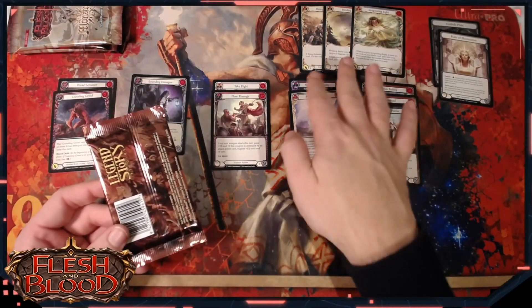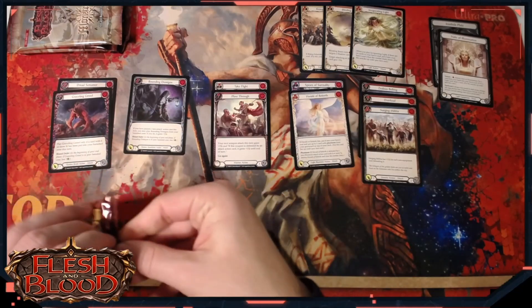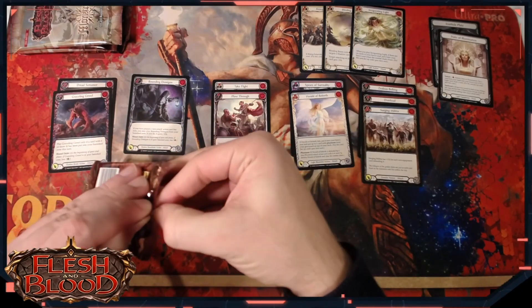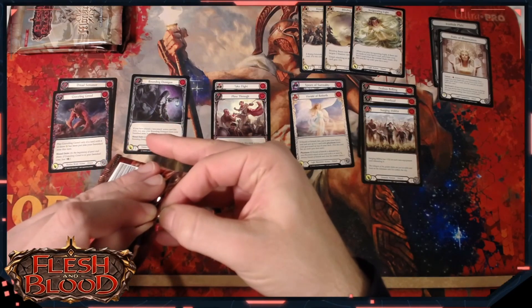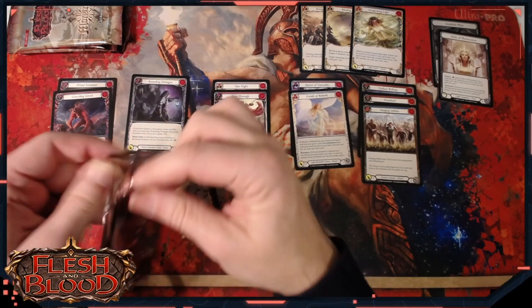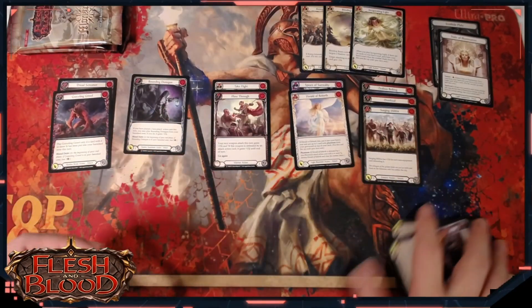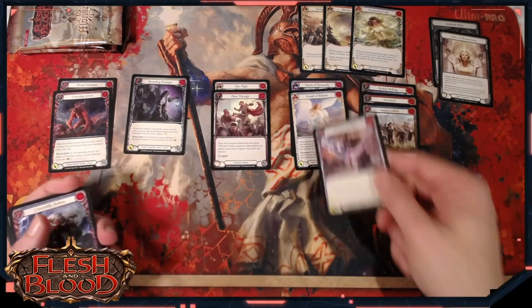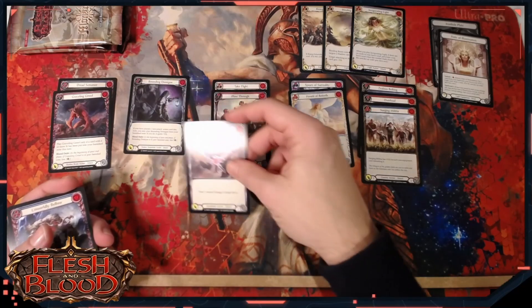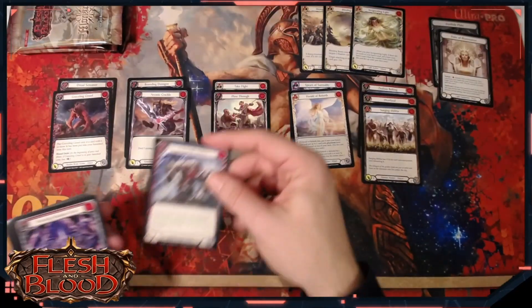We want those red key cards to give us the best ability to actually set up big turns, because that can be one of the challenges of Bolton - coming in big enough and hard enough to actually overwhelm opponents in sealed, particularly when Prism gets so many powerful attacks to come back the other way, and you just don't have the six power attacks yourself to pop the Phantasms.